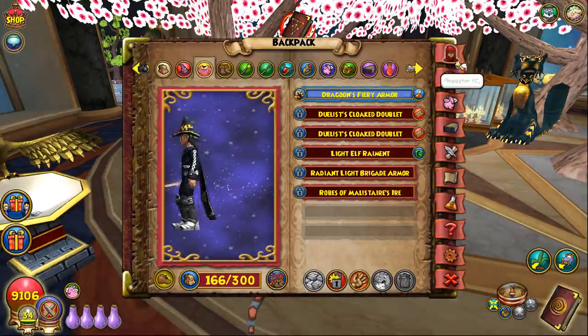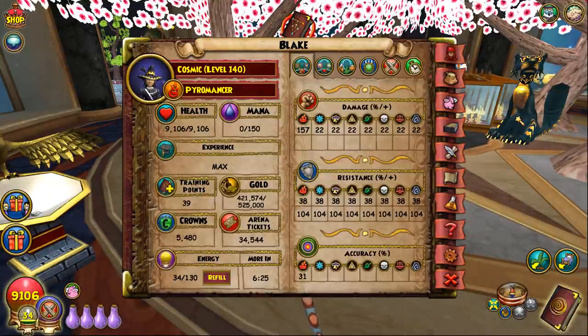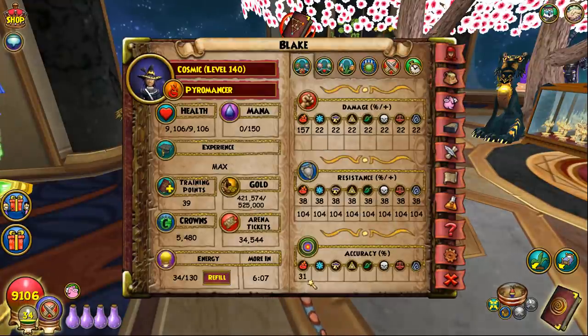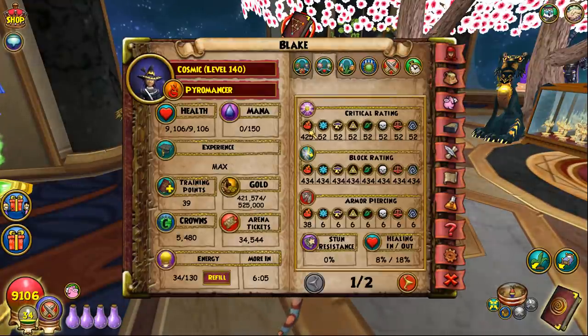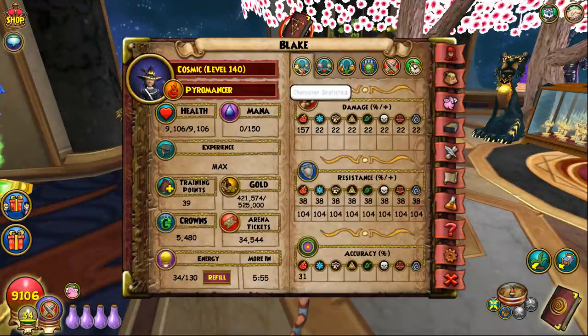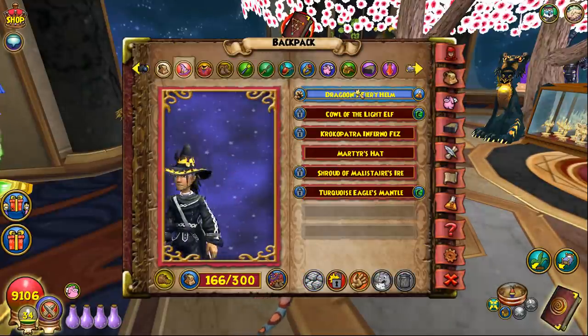For Fire, if you're going for an overtime strat, you get 9,100 health — basically the health of a Death wizard — 157 damage which is insane, 38 resist (add an undauntable jewel for 43), 31 accuracy, 425 crit, 434 block, and 38 pierce, which is high compared to other schools. You also have solid pips and amazing shadow rating.